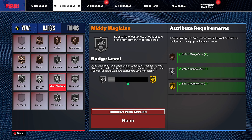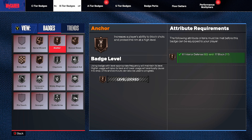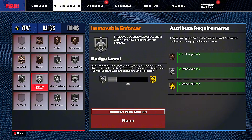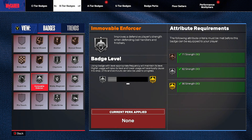For B-tier badges: Anchor, Guard Up, Movable Enforcer, Mini Magician, Open Looks, and Scooper. Anchor increases your ability to block shots and protect the rim — need 61 interior defense and 77 block, must-have for post scorers. Brick Wall was changed to Movable Enforcer — it improves a defensive player's strength when defending ball handlers. Movable Enforcer is by far one of the best badges: you literally bump people on defense holding LT/L2 and they run into you. That badge is probably better than Clamps on defense — that's how broken it is.